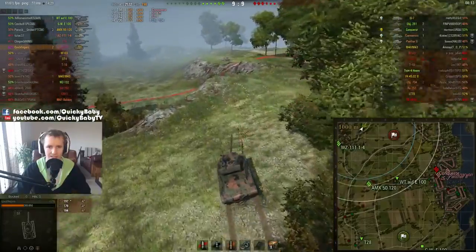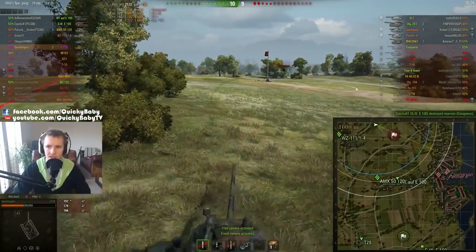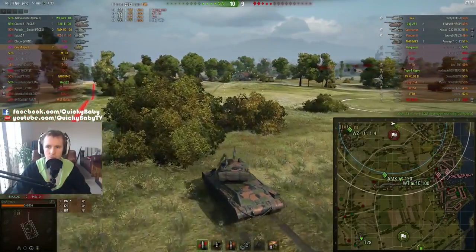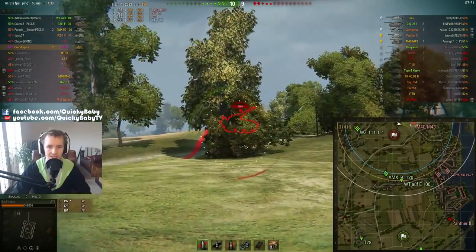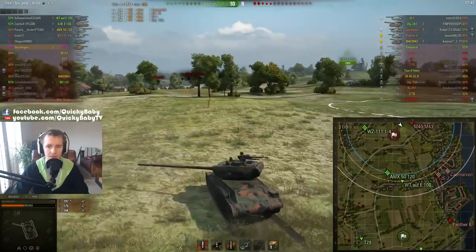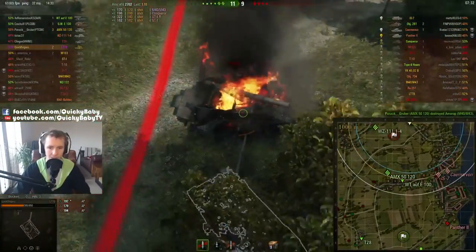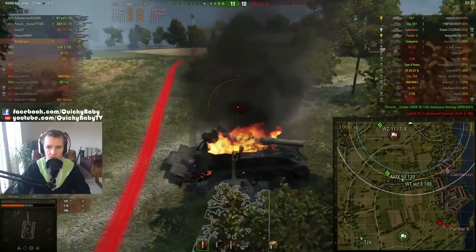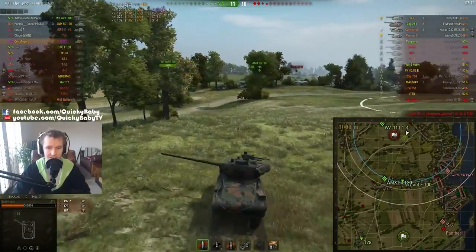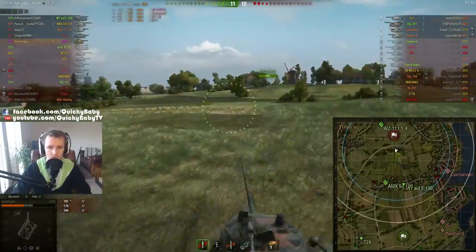Both tier 10 tanks are still alive — this game is neck and neck. The GW E100 on our team finishes off the Conqueror — it looked like the Conqueror stayed put and the tier 10 self-propelled gun punished him. Now I'm hunting the artillery. I spot an M40/43, put one shot to try and track him, he pulls back just as I fire — he must have Sixth Sense. He spots me and I auto-aim at him, but my turret traverse couldn't keep up with my track traverse. I use his wreck to hide from the Object 261. Remember: if a high explosive round hits a dead tank it is completely absorbed — you can use enemy wrecks to avoid artillery.